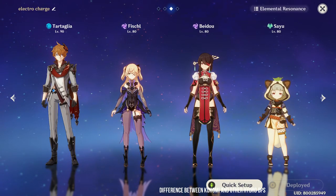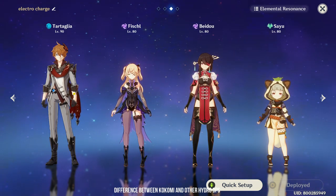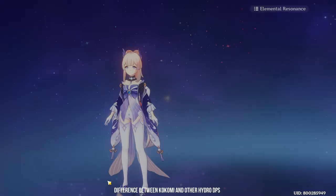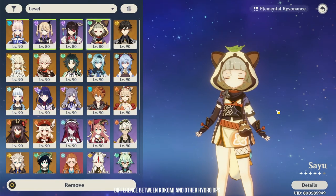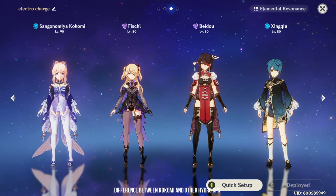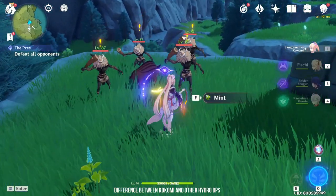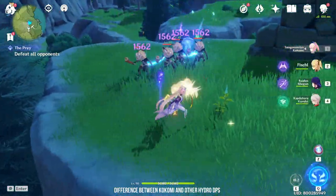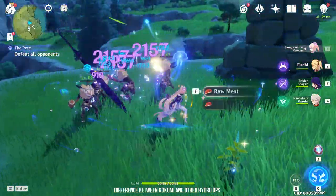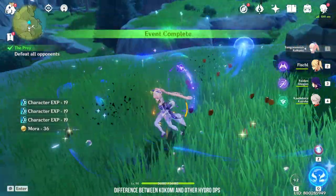As for the 4th team member, it is kind of flexible. Typically, if you are playing an Electro Charge team with Childe, your 4th team member has to be a healer. But for Kokomi, you can stack even more DPS — this is the major difference between Childe and Kokomi. Although the team and playstyle is the same, Kokomi has the option for an extra sub DPS. Another reason why Kokomi is better than Childe in certain scenarios is because of her Jellyfish attack radius — it is just so damn huge.